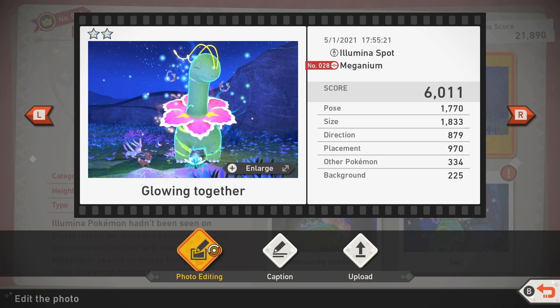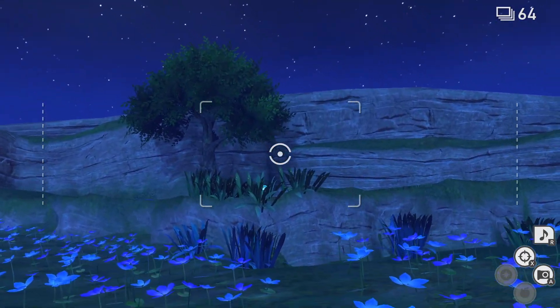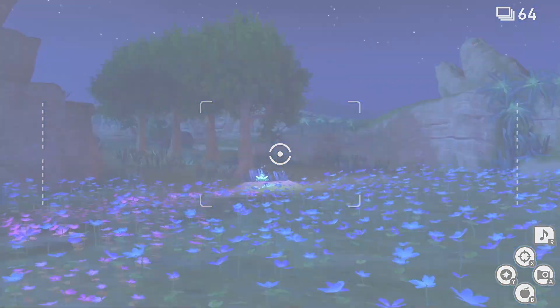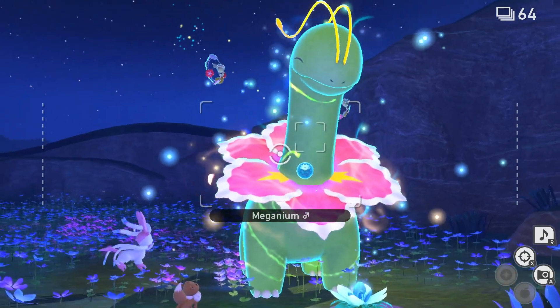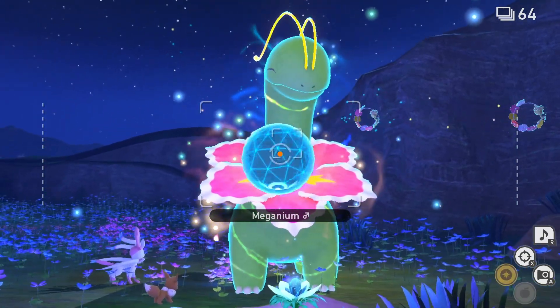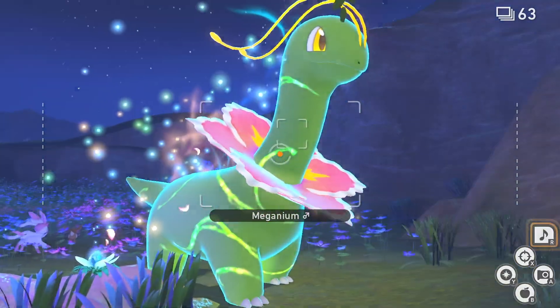To get the two star 'glowing together' shot, you need to wake up another Pokémon who is asleep over here. Fire an Illumina Orb into that patch of grass, get the angle right, and you'll wake up Sylveon. Then fire some orbs at Meganium and he will light up and you'll be able to get that shot.